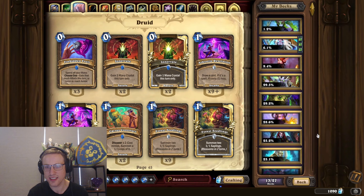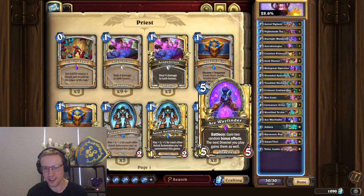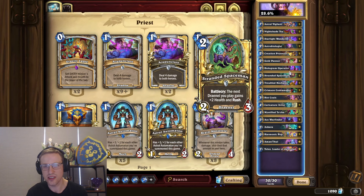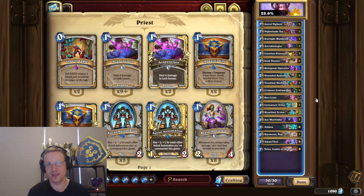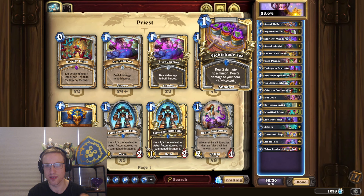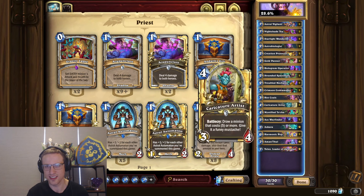Then we have a 28.6% Priest deck — it's like a Draenei Priest, another archetype that kind of flopped with the set. It's got the new legendary Ascara, but what can you copy with it? Maybe an Ace Wavefinder or a Velen. It's running some Draenei but none of them are really that good — there's no win con in the Draenei. It's also running Mystified Tocha, and that really leaves me mystified, because you're not running any healing. You'd need a bunch of healing or self-damage cards to make that work, and Ace Wavefinder as a five-mana 5/5 just doesn't cut it in this meta.